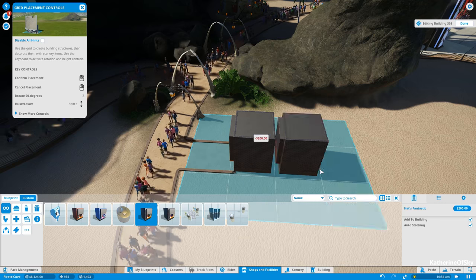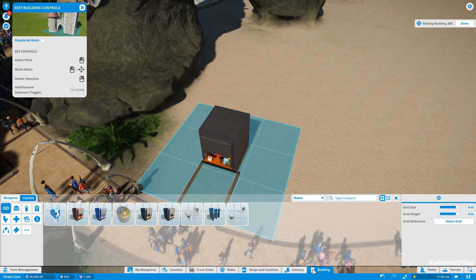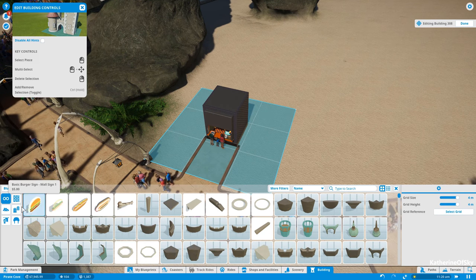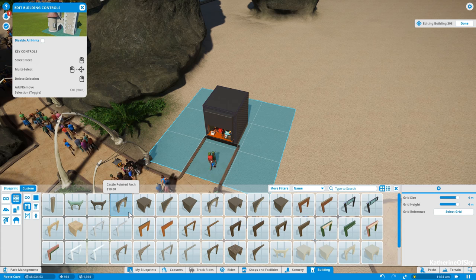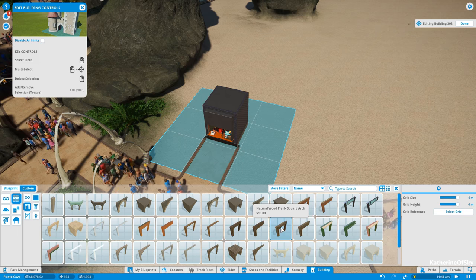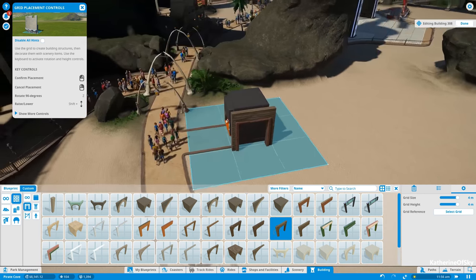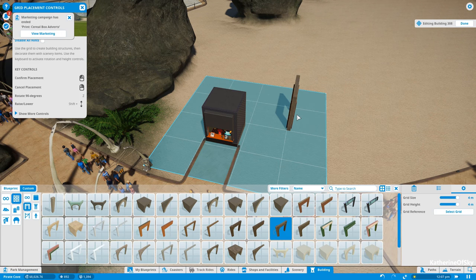Let's just build a basic hat shop here and see if I can decorate it in a way like the scenery or buildings — maybe custom. Okay, so here we have building pieces. Let's go with walls first — we want to have arches, castle pointed arch, classic brick arch, painted baton, natural plank, natural wood plank.